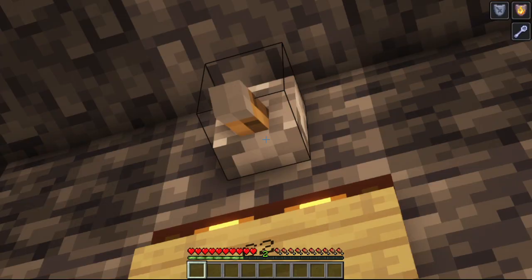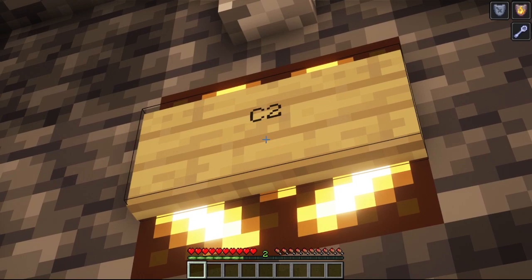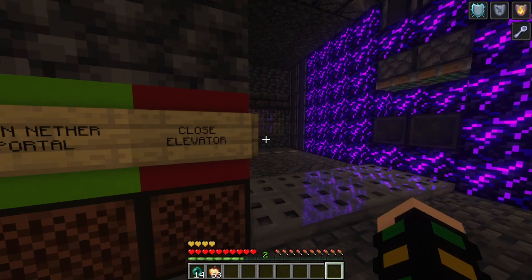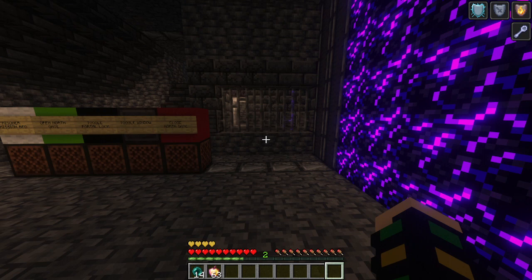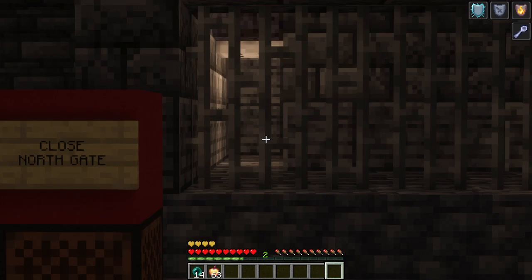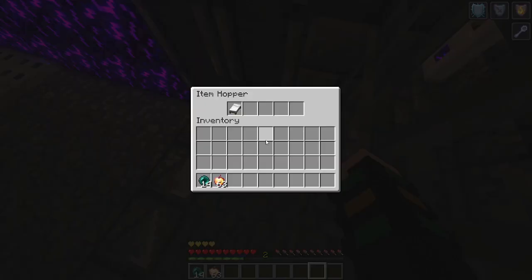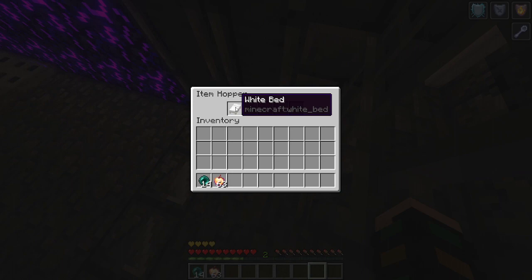If the lever is down and the light is up, the prisoner will respawn in their normal cell. Now consider the visitor entrance process, which takes place on the south gate rather than the north. This process must take place at night, while the prisoner process must take place during the day — we don't want prisoners sleeping in beds, but we do need the visitor to sleep in beds. Before the gate is opened, a guard will take a bed out of the hopper and bring it through to replace it on these hoppers.